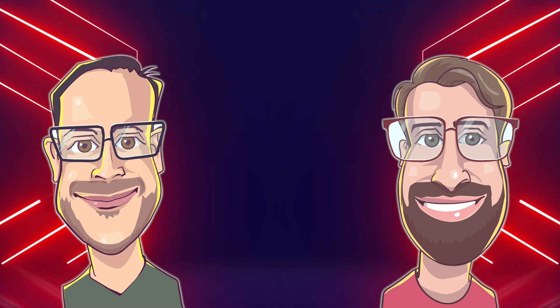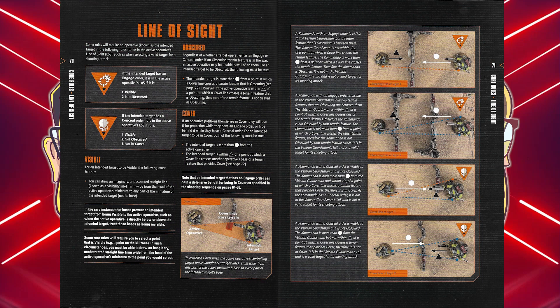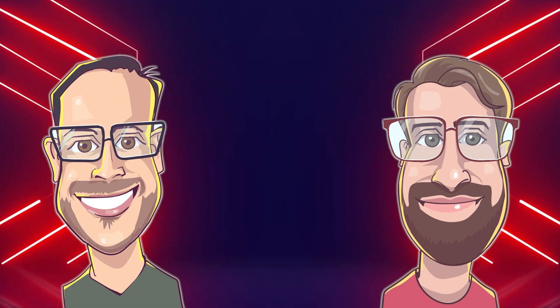Line of Sight rules in Kill Team 2 are a stupendous simulation of close quarters gunfights, but have been a challenge for many players to wrap their heads around. They are explained on pages 70-71 in the Core Manual. By the end of this video, you should be a pro! We'll break down the criteria for Line of Sight and explain with some examples, but we'll also give you our shorthand checks for determining cover lines, which the Core Manual can make a bit more complicated than it needs to be.